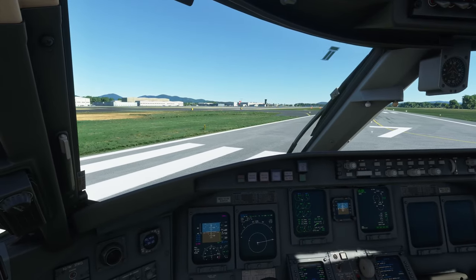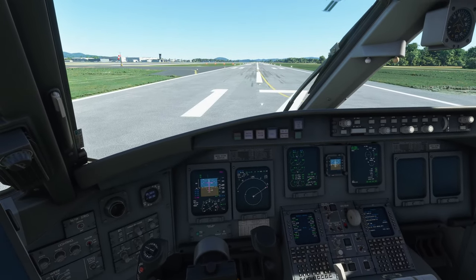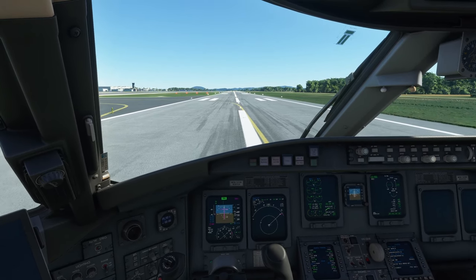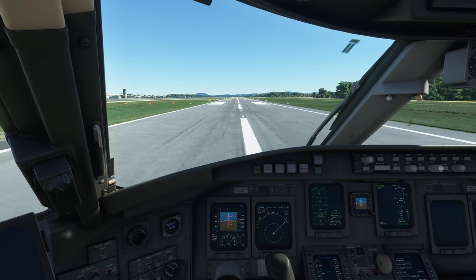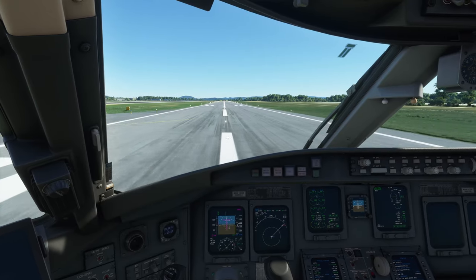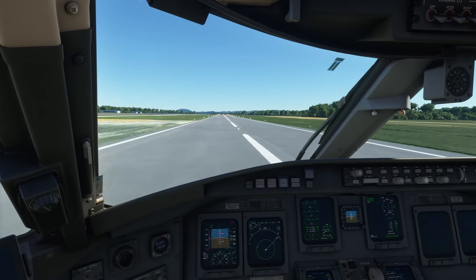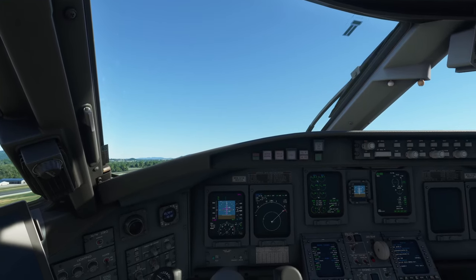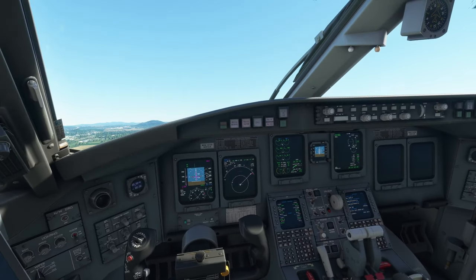Lining up for takeoff — I don't think much changed with the takeoff procedure; everything still works fine. TOGA mode engaged, we have the winds displayed in front of us. The rudder control can still feel a bit sensitive on the ground roll, but I think that's more of a simulator-level problem rather than the aircraft add-on itself.